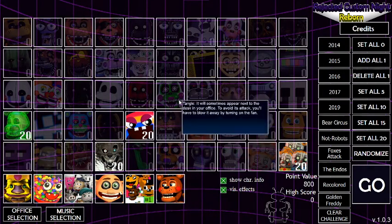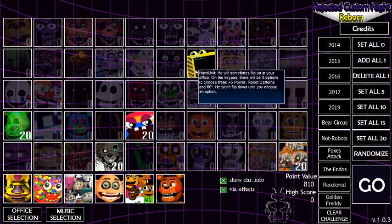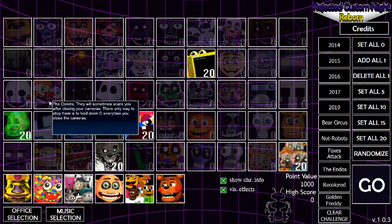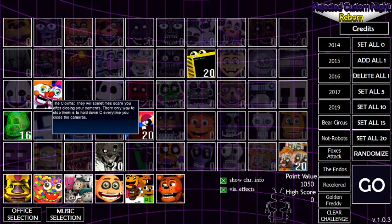Let's do it, and one more character. It will sometimes appear — to avoid its attack, blow it away by turning on the fan. The hand unit will sometimes flip off the office — that's not very bad at all. Sometimes it'll scare you after closing your camera. The only way to stop them is to hold down C every time you close the cameras. Am I going to be able to remember that?